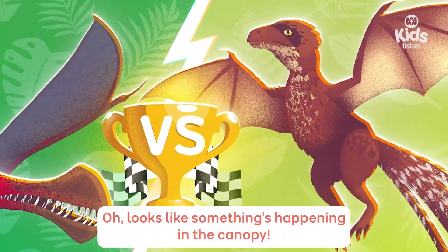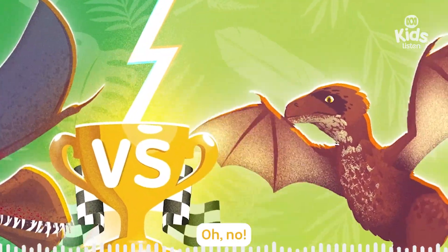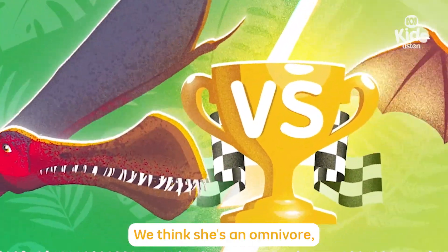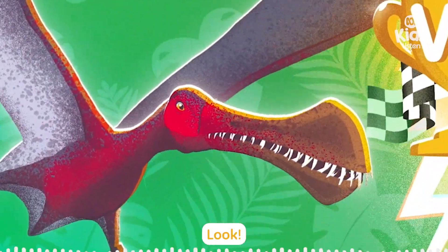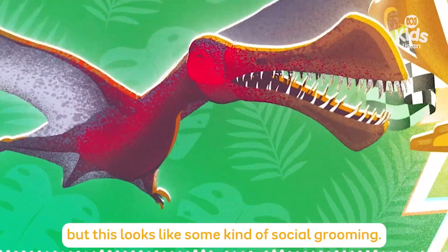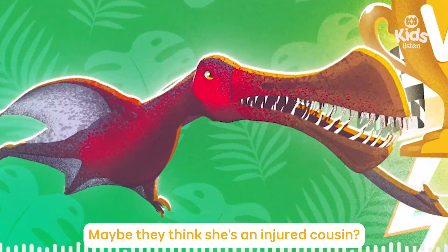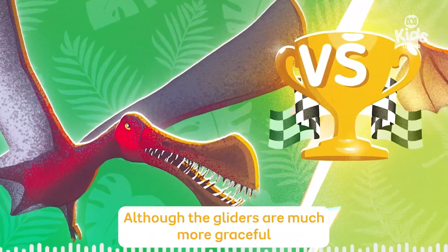Looks like something's happening in the canopy — is that Ambo? Oh no, I think she's taken a tumble, straight into a nest of sugar gliders! Are the gliders safe? Is she a carnivore? We think she's an omnivore, so she does go for meat and veg, but I reckon they're okay! Are they licking her? Sugar gliders are normally very territorial, but this looks like some kind of social grooming! Ambo has been nicknamed the Dinosaur Squirrel — maybe they think she's an injured cousin!